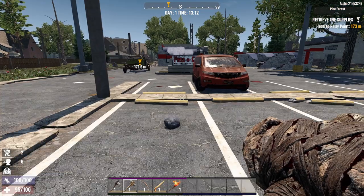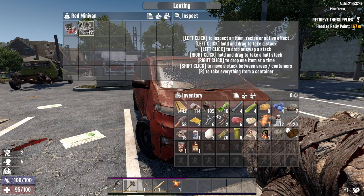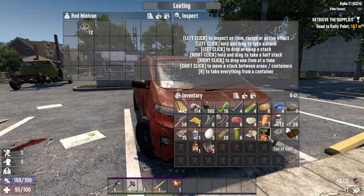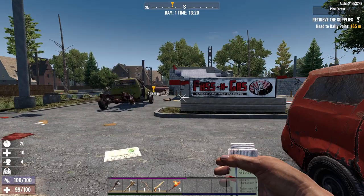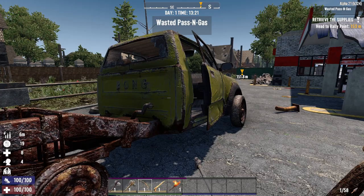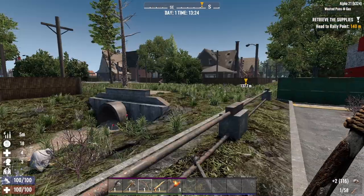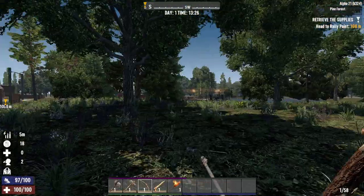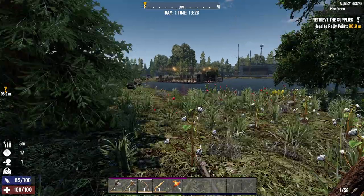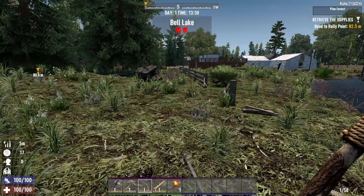Pretty interesting looking area though. One of my favorite things is seeing how my random gen world's going to look. I'm about to walk into this place — there's gonna be some zombies. Let's avoid that. I get the feeling we'll see one of those burned-up zombies in there so I'd like to avoid that for now. What's this over here? This is a dock — oh, interesting! That seems to be calling my name.